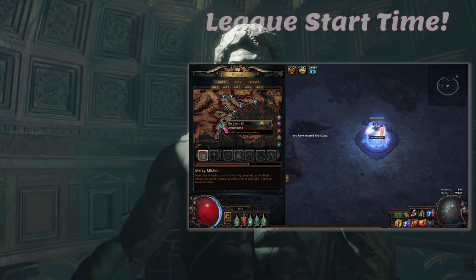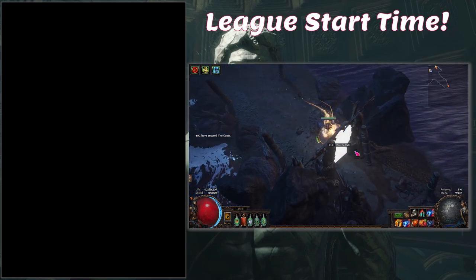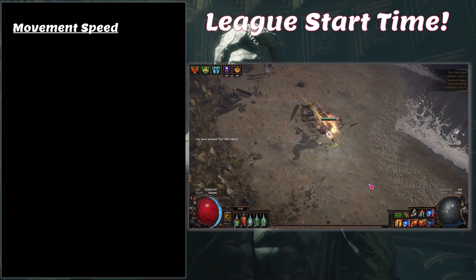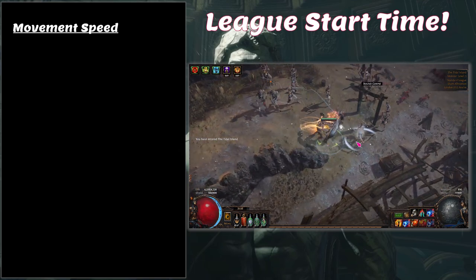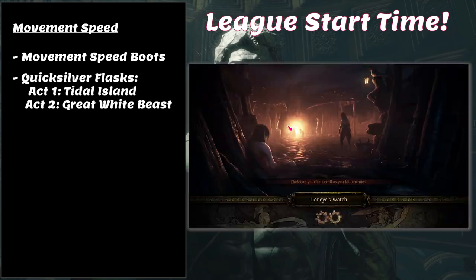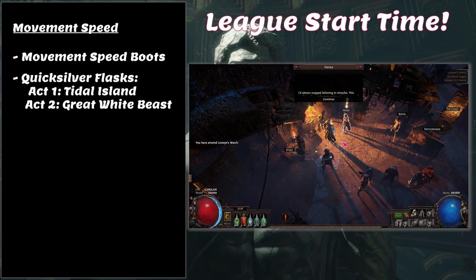Now for tips and tricks to drastically reduce your time to get to maps. The first is movement speed — as we all know, movement speed in Path of Exile is key. Be constantly on the lookout for movement speed boots and quicksilver flasks. You get two quicksilver flasks early: the first is in Tidal Islands in Act 1, and the second is from the Great White Beast quest at the beginning of Act 2. Always pick these up as they're vital to getting through the early acts quicker.